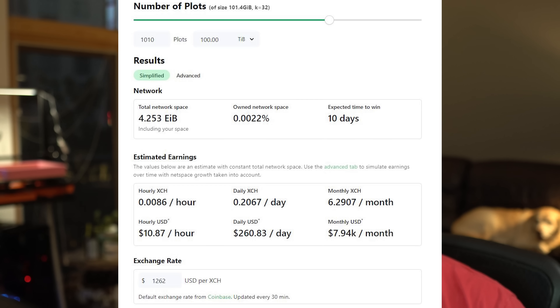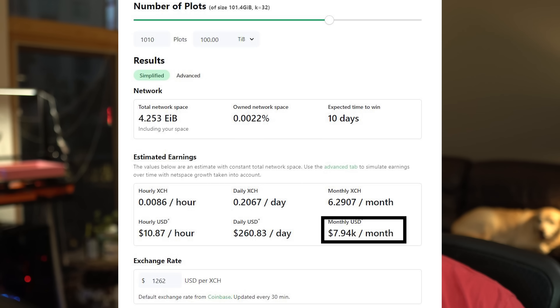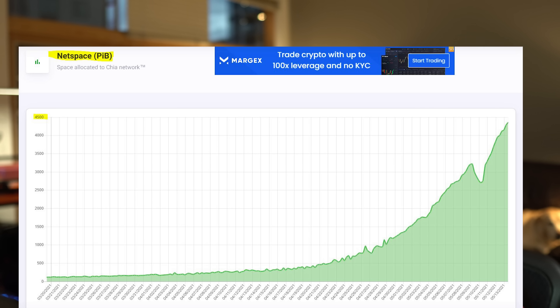I should elaborate on why plotting quickly is important in the first place, especially right now. When you go to websites like chiacalculator.com and throw in numbers like 100 terabytes, it really doesn't tell the whole story. While it's true that you could make roughly $7,940 per month with just 100 terabytes of Chia plots, the part of the story that's missing is the time it takes to actually create the plots, as well as the net space growth itself and the difficulty growing up while you're doing it.